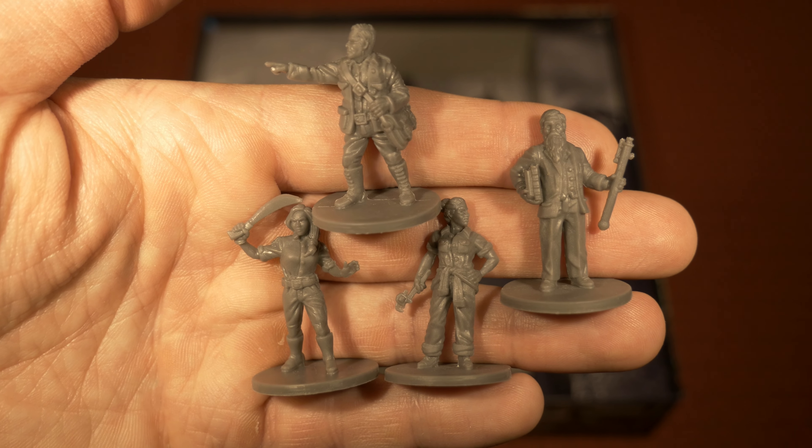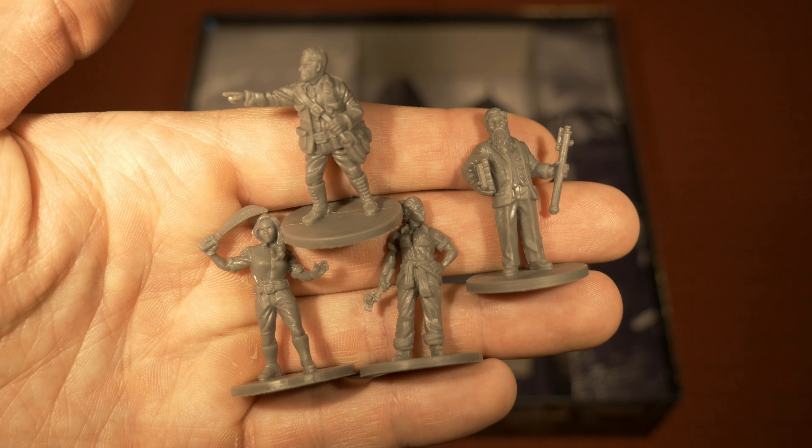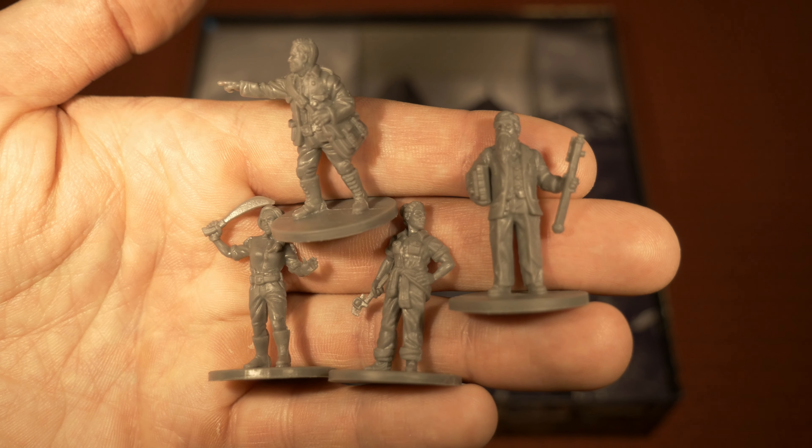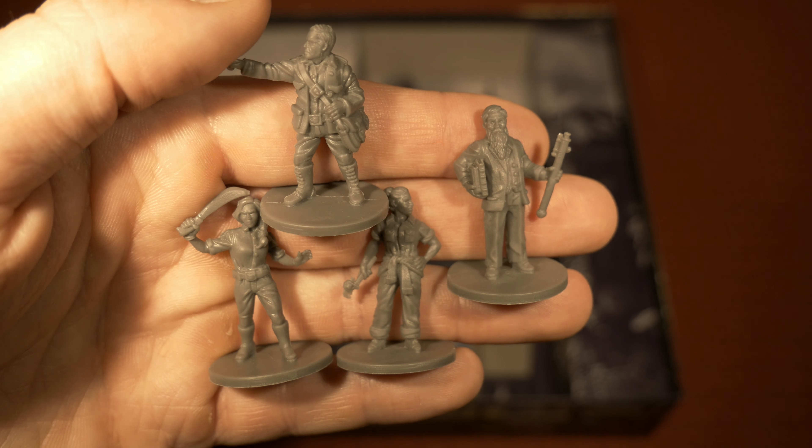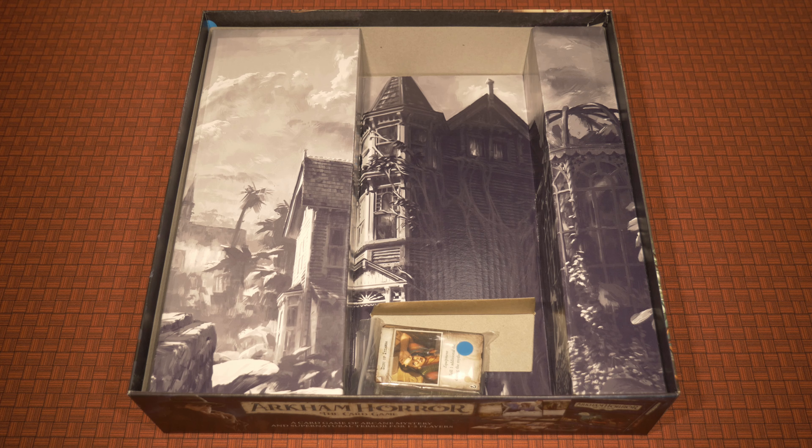Here's an up-close view of all four investigators' sculpts. They don't require clear bases since they already come with their own, but they're very paintable with lots of nice detail. One important tip: not every Fantasy Flight box has content beneath the insert, but it's always worth checking — a lot of people missed hidden player boards in Star Wars Outer Rim and Fallout this way.